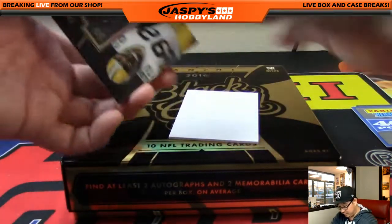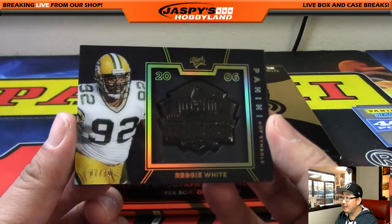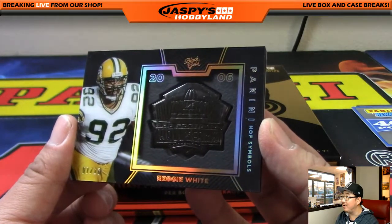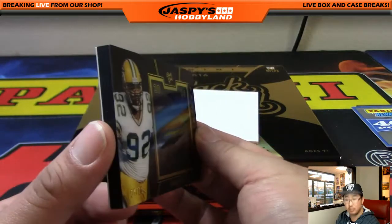Oh, this is it — nice. Reggie White. Nice one, Ed, NFC North. 7 out of 10. That's a Hall of Fame symbol right there. That's pretty sweet. Reggie White.